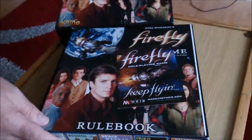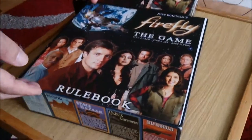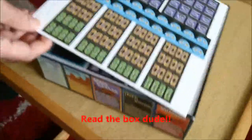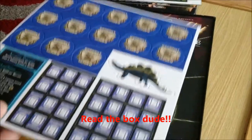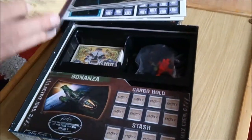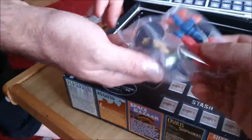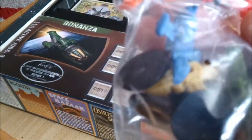The first thing on top is a little book and one of those little leaflets you get. There are also counters. This is by Gale Force 9, with components similar to what you get in the odd Fantasy Flight games. That's the board.